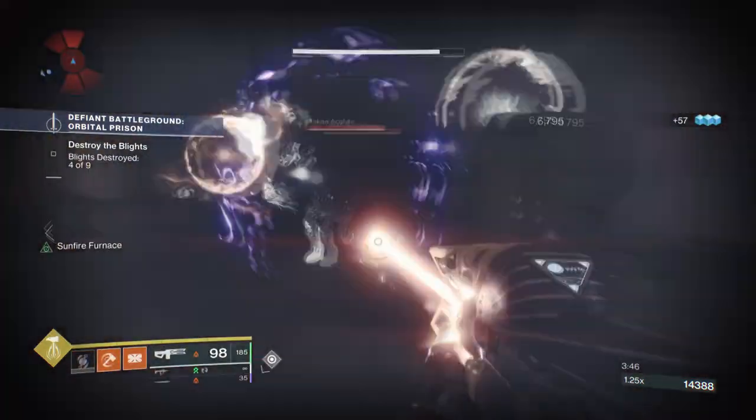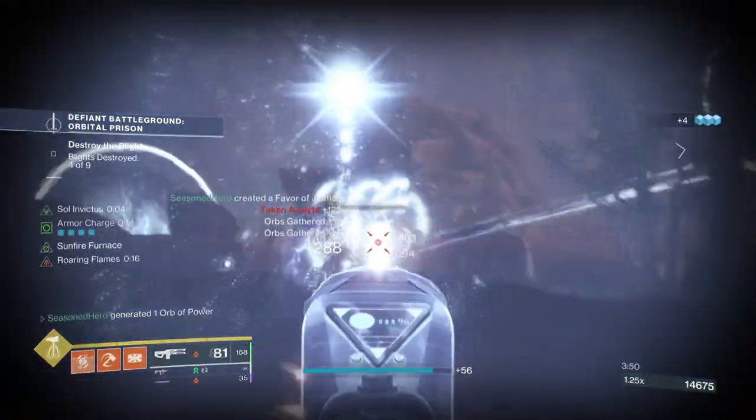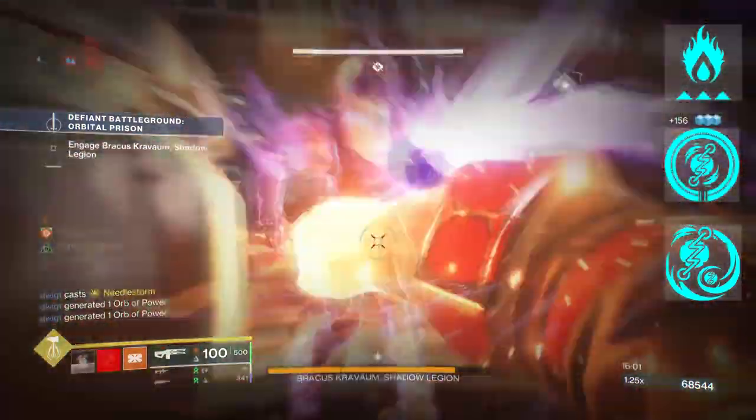However, this season has allowed the exotic to make a return through simple seasonal artifact mods — specifically Solar Surge, Flare Up, and Rain of Firebolts.